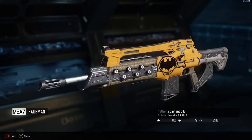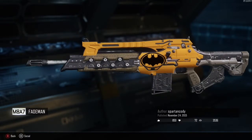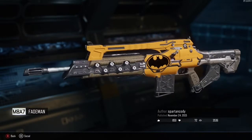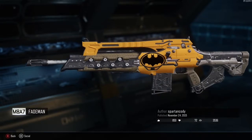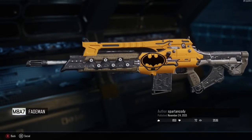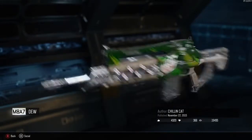Now we've got another Batman camo, but this is on the M8A7. This is really good for putting camos on just because you've got a long space, and I think this person did a really good job here. That's why it's at the second spot.